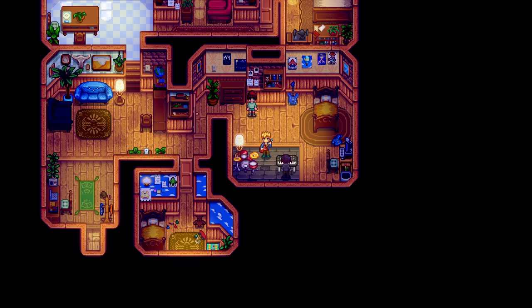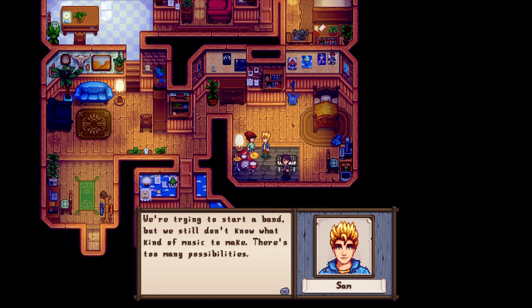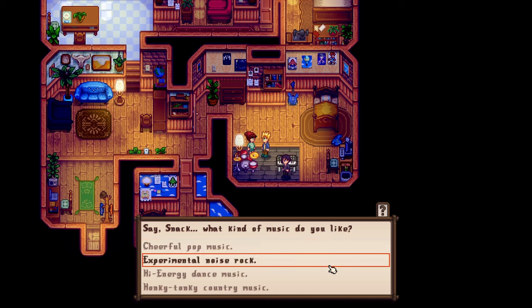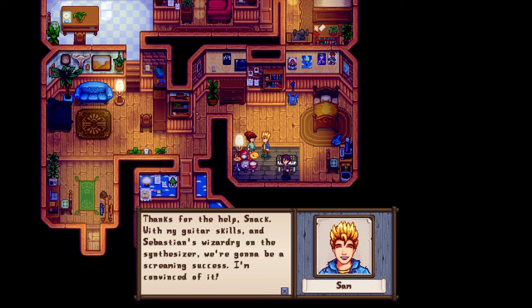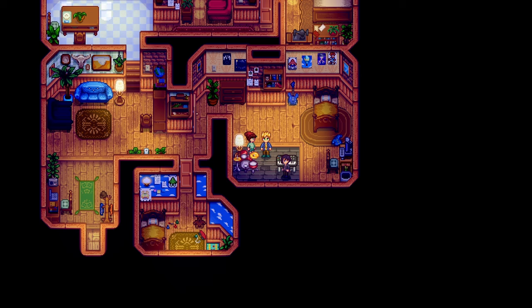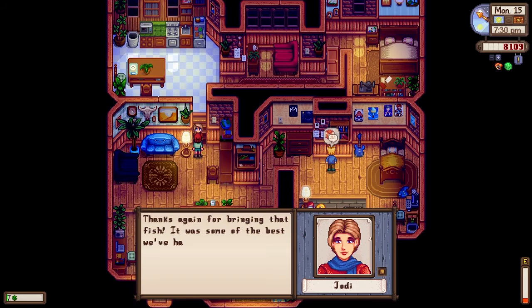Sam is doing his thing — there's a full-fledged band! Sam and Sebastian were having a jam session trying to start a band. They didn't know what kind of music to make. I suggested experimental noise rock judging by how they dress and their hobbies. Sebastian said that's exactly the style he was thinking about — they're going to do it! Now they just need a drummer.